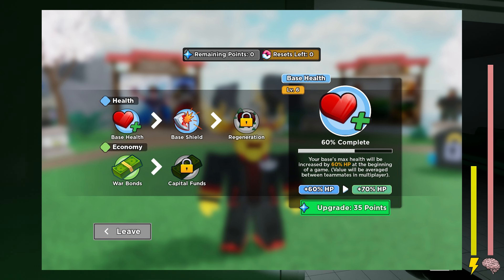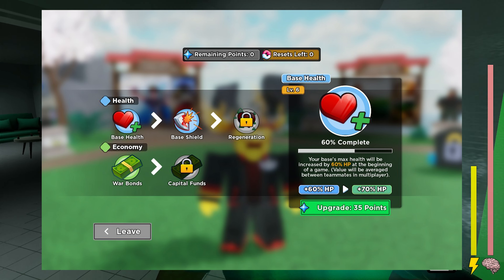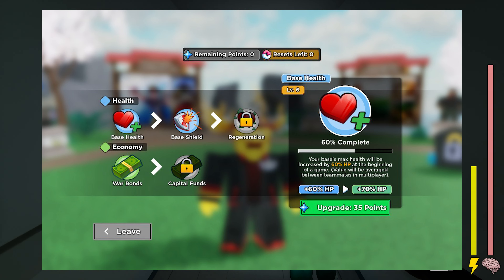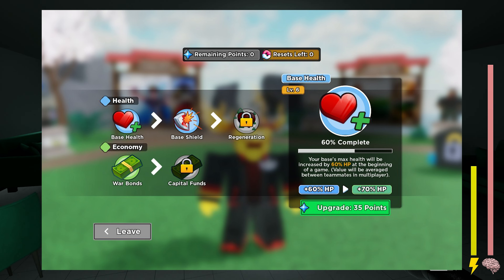Let's start by discussing the health skill. Based on both my observations and the details provided by Below Natural, the health skill comprises three levels. The first level aims to boost your base health, and each subsequent upgrade further enhances your base's health capacity.